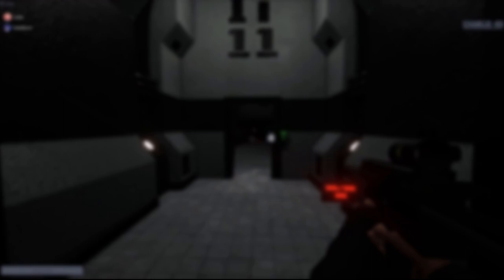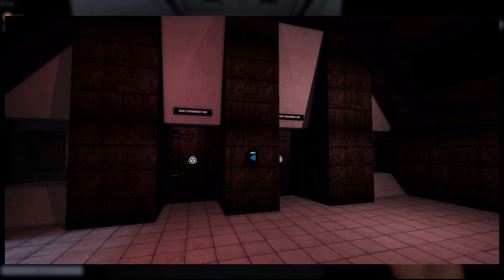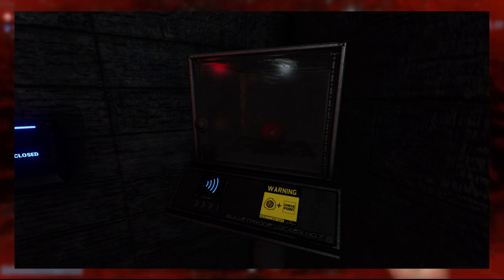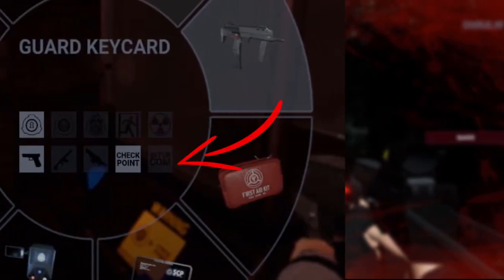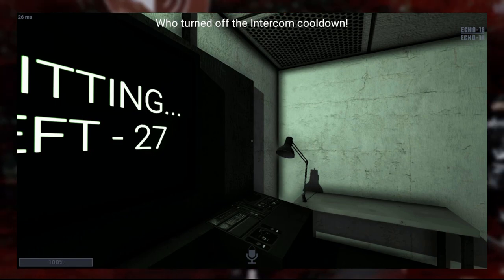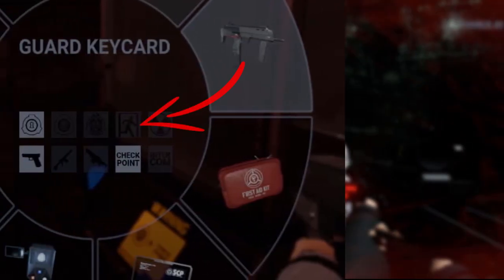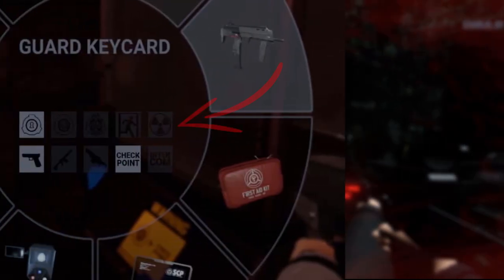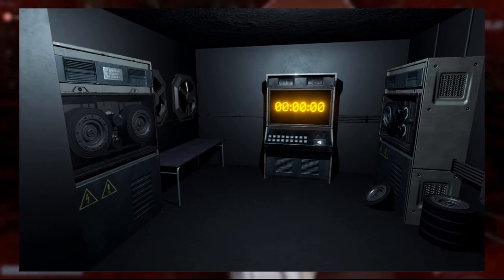Checkpoint access is what allows you to move between zones, including checkpoints A and B in the light containment zone and the checkpoint between the heavy containment zone and the entrance zone. This combined with containment access level 1 is what allows you to open the bulletproof lockers containing the new SCPs in the mega patch update. Intercom access gives you access to the intercom room in the entrance zone, allowing you to broadcast a message across the entire facility. Exit access gives you access to gates A and B in the entrance zone, required if you are to escape. Finally, nuke access allows you to open the alpha warhead remote panel on the surface and unlock the button inside.